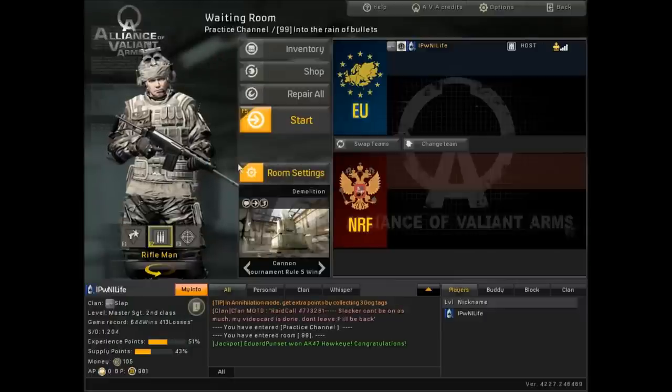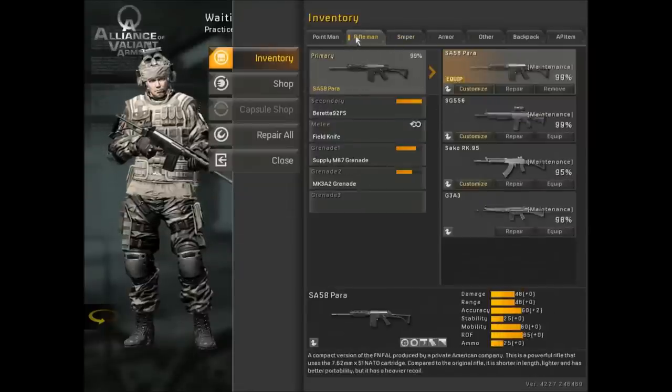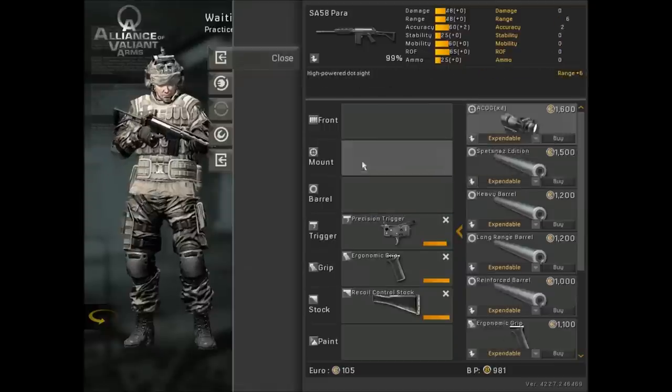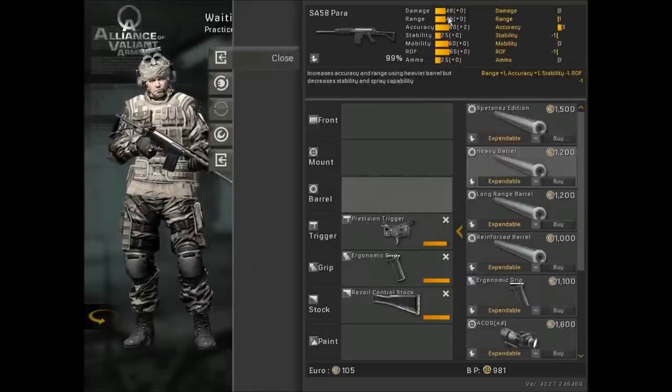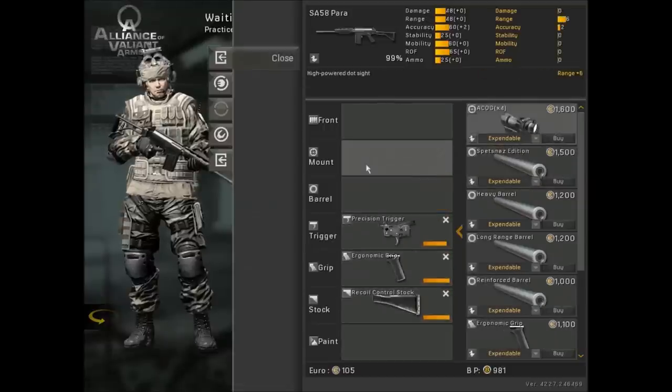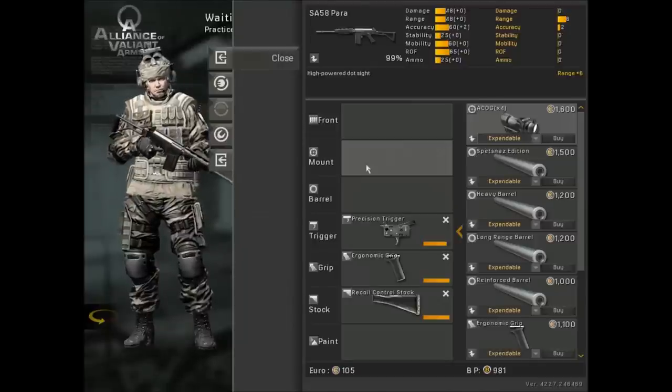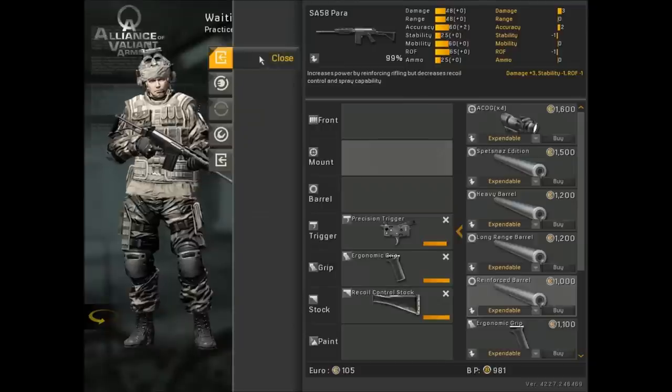People are going to say these are stupid, weak mods. Well, they're pretty much equivalent to a Spetsnaz barrel, and many people use Spetsnaz. They're a long-range barrel — you get a bit more damage further away but you lose one stability. If you're not comfortable with the barrel, skip the barrels — it's still a strong gun. Even without a barrel it's 48 damage, compared to M4A1s, MK3s, and others that aren't 48 damage. I've used other barrels besides Reinforce and haven't noticed a big difference. I just use Reinforce because it feels easier for me.